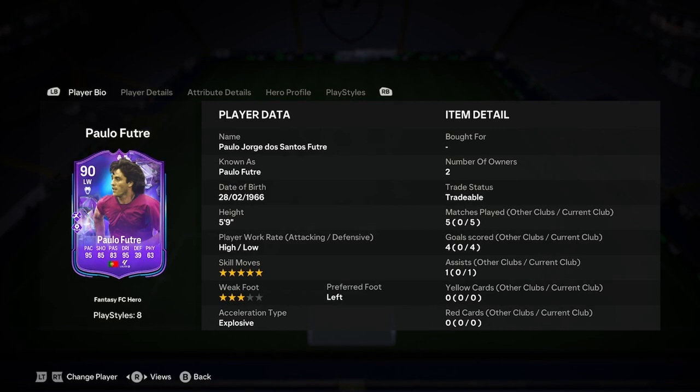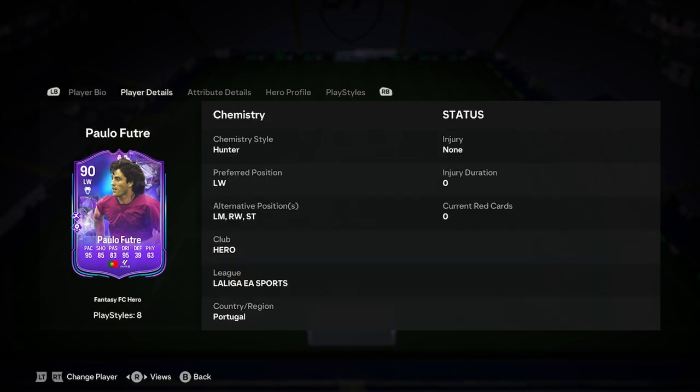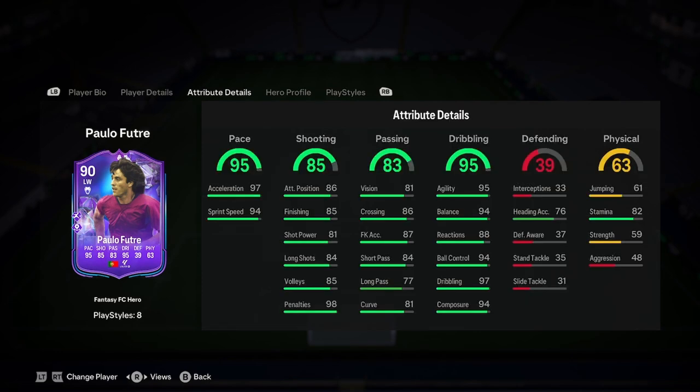He might be a 92-rated card come the end of fantasy football. Let's have a look at his actual stats and jump into the analysis. He is 5'9", 5'3" low, left-footed, explosive. He can play left mid, left wing, right wing, and striker — that's a very nice set of positions to have. He's a hero card, obviously, so he's going to get the full kit.